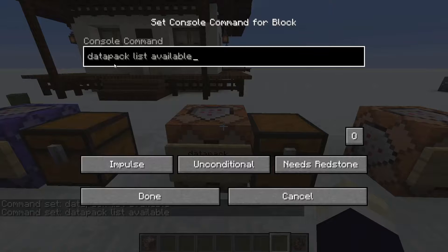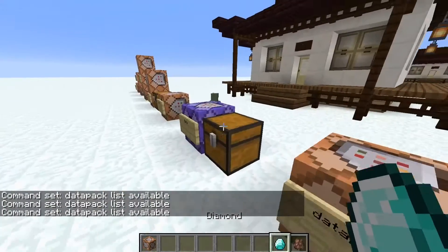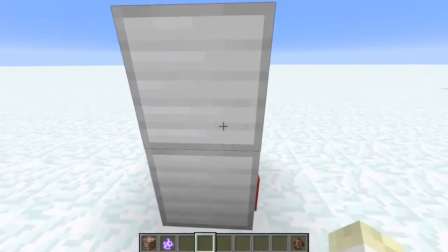The datapack command used to have a more useful purpose but it changed with the 1.16 update, which changed how data packs work. You can basically list all the data packs running in your world — for example, here's a data pack I made where you can turn villagers into vending machines. I totally recommend checking that video out.